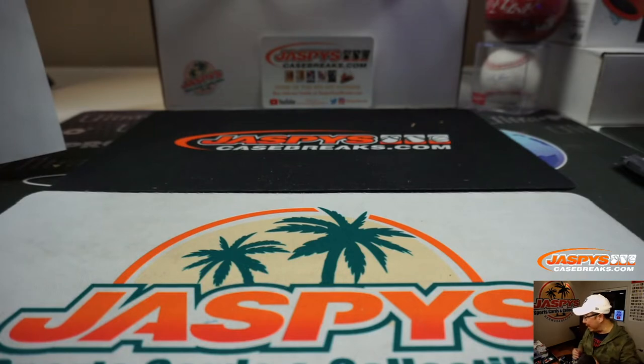And there you go — Upper Deck Allure Hockey, five box, half of an inner case, random team, one in the books. I think we have a 10-box pick your team on JaspiesCaseBreaks.com — that's from a separate master case. If you want to pick your teams, this is actually pretty cool — it does feel like a Select vibe. So if you're looking to get into some hockey, get into it on JaspiesCaseBreaks.com. This is Joe — I'll see you for the next one. Bye-bye.